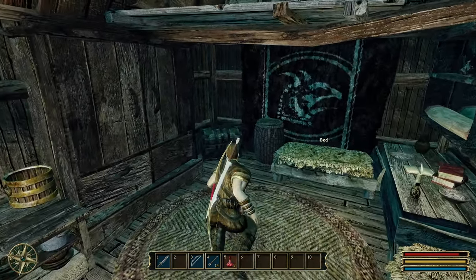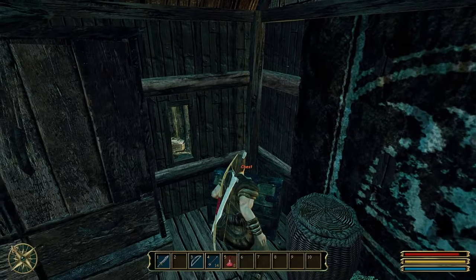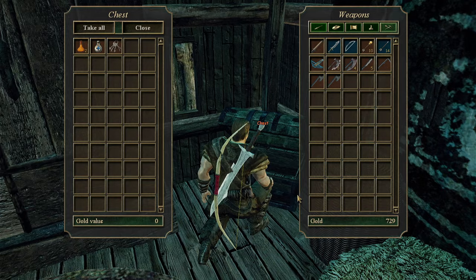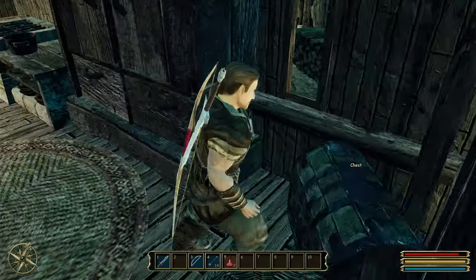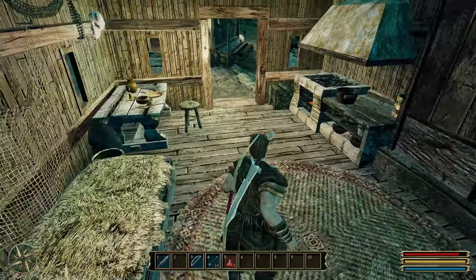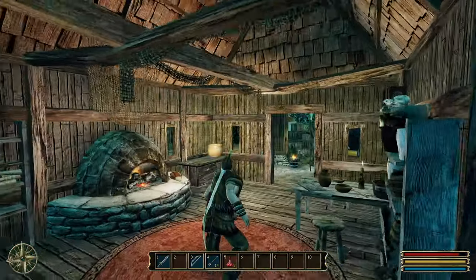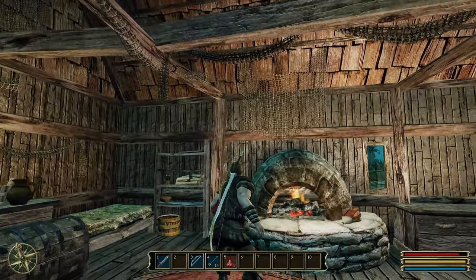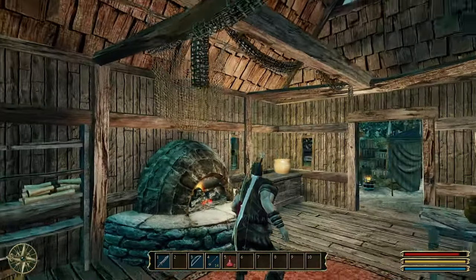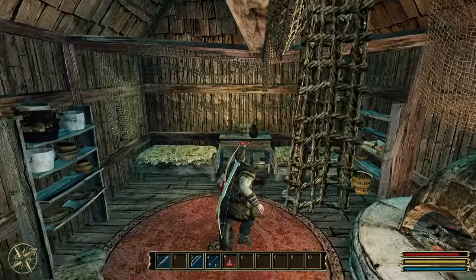I wonder if I can sneak in and steal things. I pickpocket a lockpick while crouching. I like the fact that I had dialogue options when talking to that orc - I could take him on in a duel, for instance. Most games would just have me go in and annihilate him; I like that I got that option.